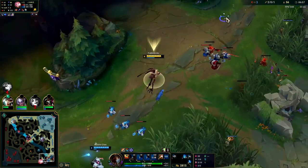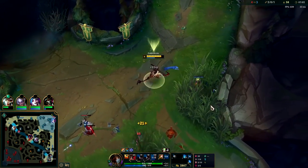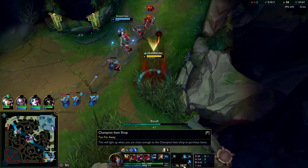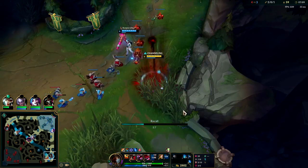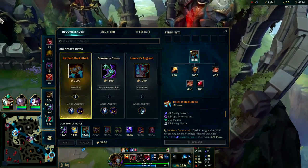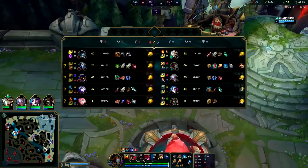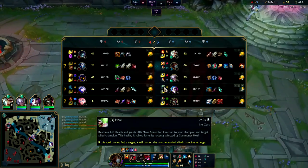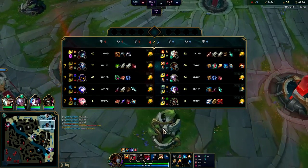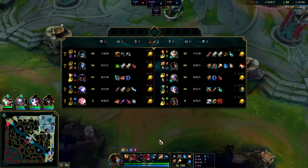Renata did something weird and my Jinx dies — that's a huge oof. She had Flash anyway. I need to reset here, I'm sitting on a stupid amount of gold, although my camps are back up. Our back has already been delayed. I don't have boots so it was hard for me to get to Ash because she has boots and I don't.